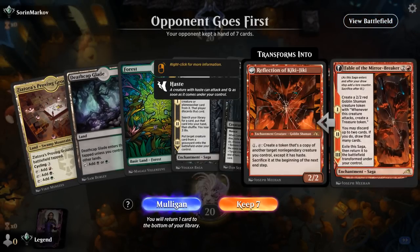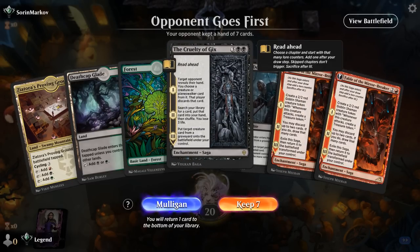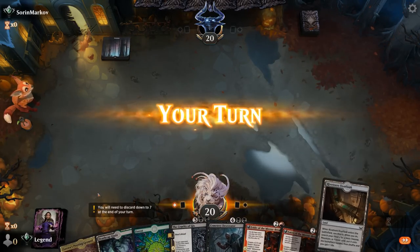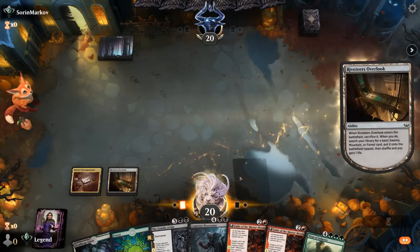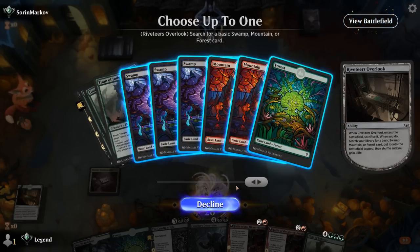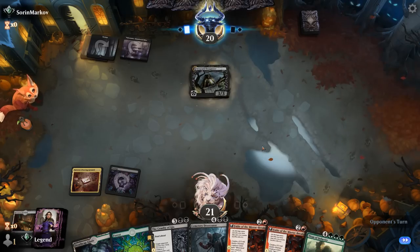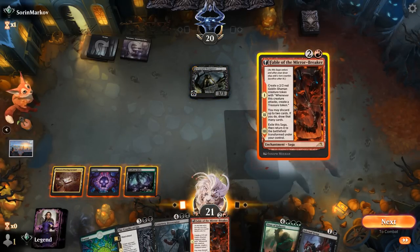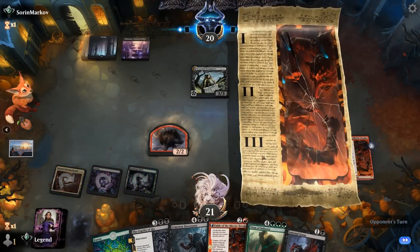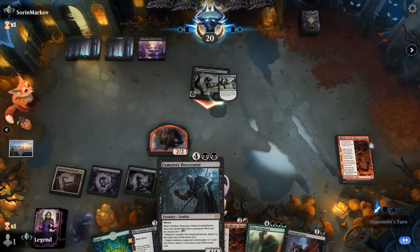Game 5: we're on the draw with a hand that seems a little slow — playing Fable as our first move, although it does set up Cruelty nicely as we can discard Desecrator and bring it back. Hoping we're not up against a very aggressive start. Opponent kept a slow hand too — maybe more of a black midrange deck as opposed to aggro. The Abandoned Mire implies they don't have a ton of extra lands in hand. Trespasser is scary — hoping to find a Liliana to answer it, but we'll still play Fable here. Maybe it was worth it to Grasp Trespasser so we can play Fable and discard the same turn we reanimate with Cruelty — we'll see how this plays out.